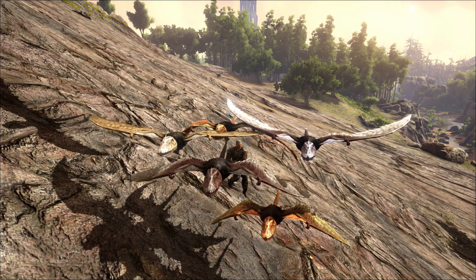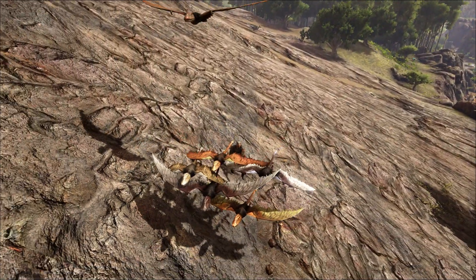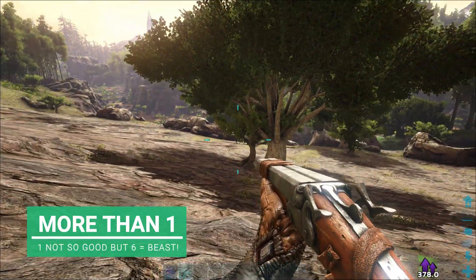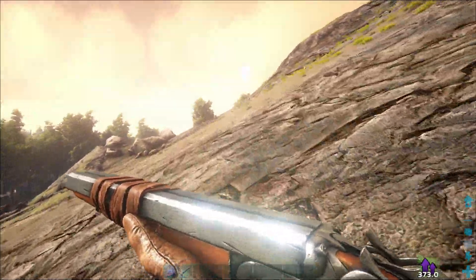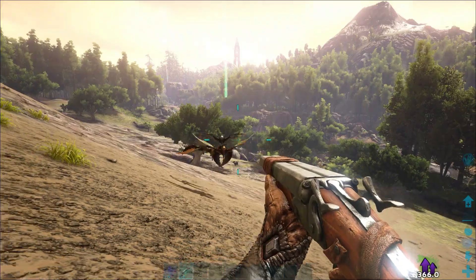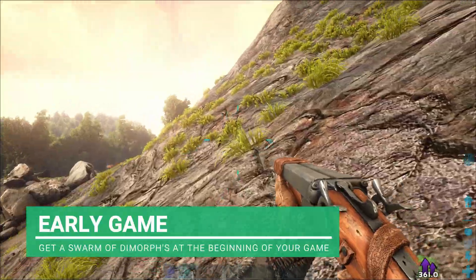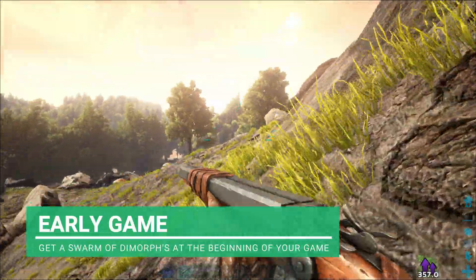A few moments later - we have got the death swarm here! How many have we got? We've got six. We're heading to the good old mountains looking for a Rex. I want a Rex to prove to you guys that getting six of these guys, you can actually take out a Rex. This will literally make you so comfortable, especially at the start of the game because you can get these very, very early on. I always make it the first thing I tame.